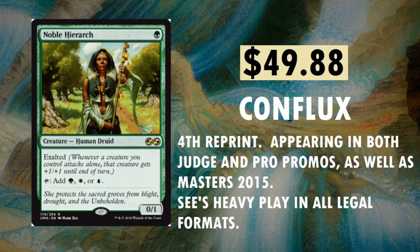Noble Hierarch, $49.88 from Conflux. Sees a lot of play. It's the 4th reprint, appearing in both Judge and Pro Tour promos as well as Modern Masters 2015. Very heavy play in all legal formats. I do love this card. The foil version is still going for a pretty penny — it was about $60 before the reprint and didn't really drop a whole lot. I remember having a Noble Hierarch foil from the all-foil booster packs — I wish they'd bring those back.